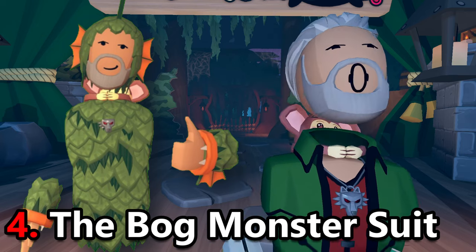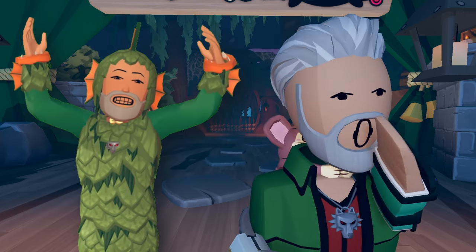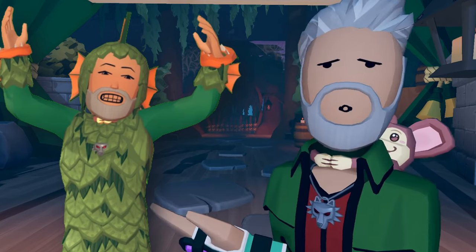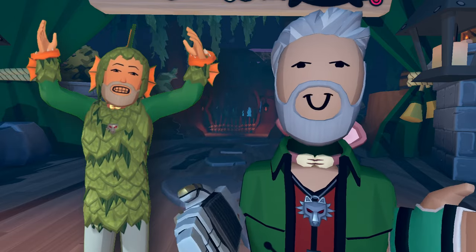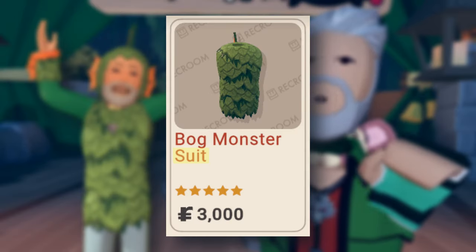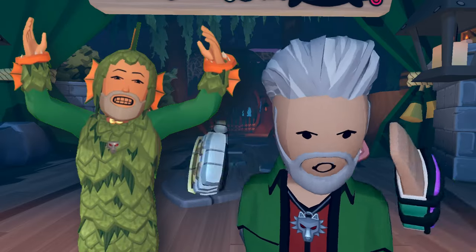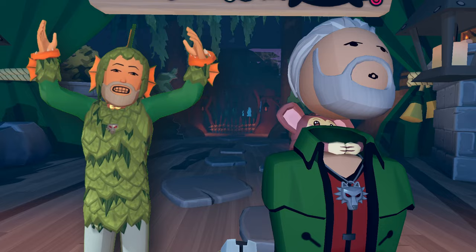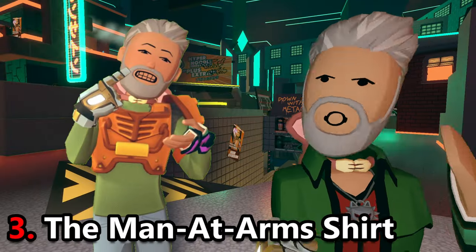This one is a similar situation to the orange vest, but it hurts more. Bog monster stuff are some of my favorite items in the entire game, and they butchered this poor guy. The sleeves are a totally different green and it just looks really boxy. It's also tied on the bog monster suit and not the bog monster shirt, so it's a total missed opportunity to not have bog monster pants too. Just looking at this one kind of upsets me — I'd just stick with Bean for this item.